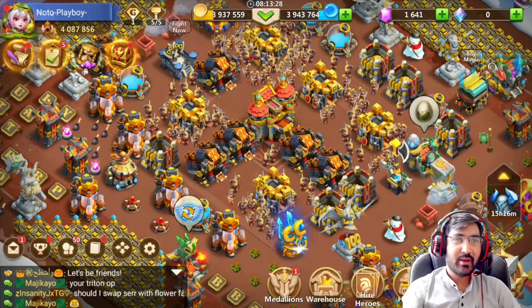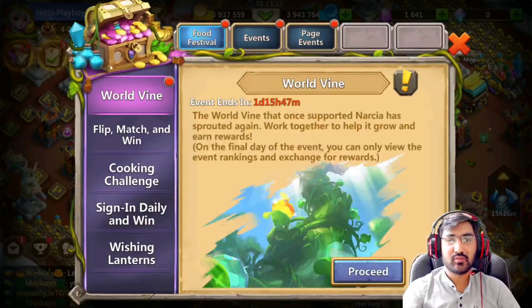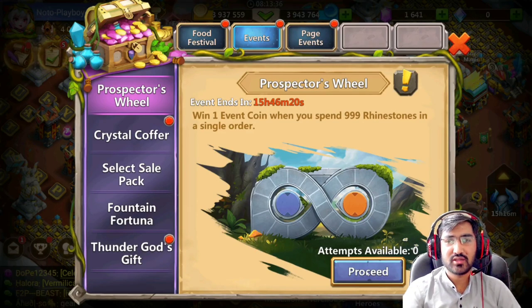What's going on guys, it's Michael here and I'm back with another video of Castle Glass. Today we're gonna roll some hero coins on the event prospector builds. The reward has just changed — I think they finally listened.